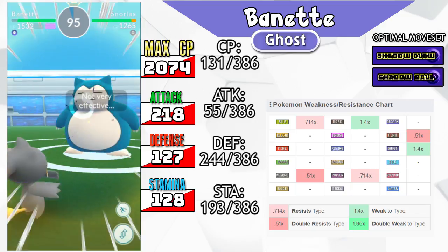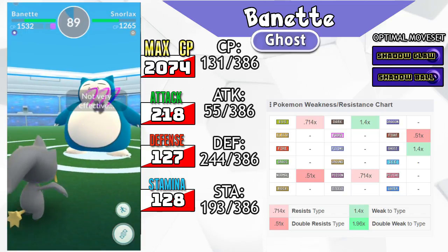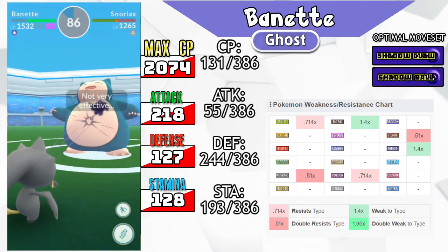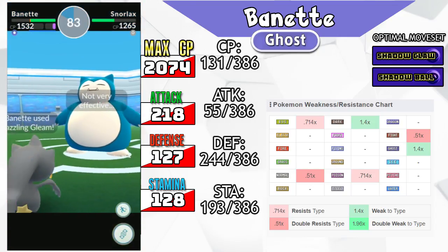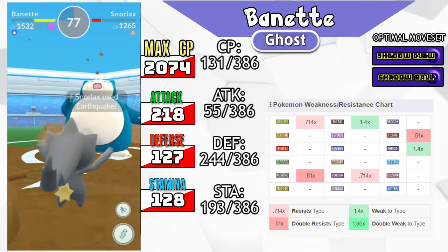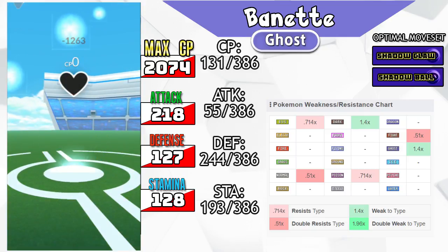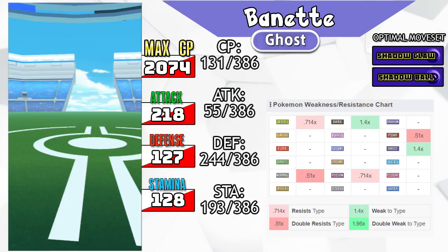Banette does not have a lot going for it — not a high CP, not high Defense, not high Stamina — but what Banette does have is that 55th ranked Attack. If you don't count Deoxys and his three forms, odds are we're not going to get them anyway since Niantic only gave us the birds, the dogs, and Mewtwo but not Mew or Ho-Oh. If you remove those, Banette moves up to 53rd out of 384, which pushes his value up just a little bit.